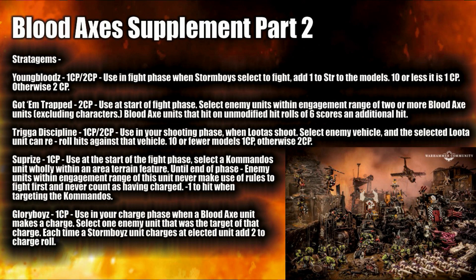Surprise costs 1 CP, used at the start of the fight phase. Select a Commandos unit wholly within an area terrain feature — until the end of the phase, enemy units within engagement range of that unit never fight first and never count as having charged, plus -1 to hit when targeting the Commandos. Very good defensive ability. Your opponent thinks they're getting an easy run charging them, but they'll have to activate first. I believe in this edition, in protected combats, the opponent chooses activation — so technically your Commandos should be able to attack first. The -1 to hit on top is quite good.